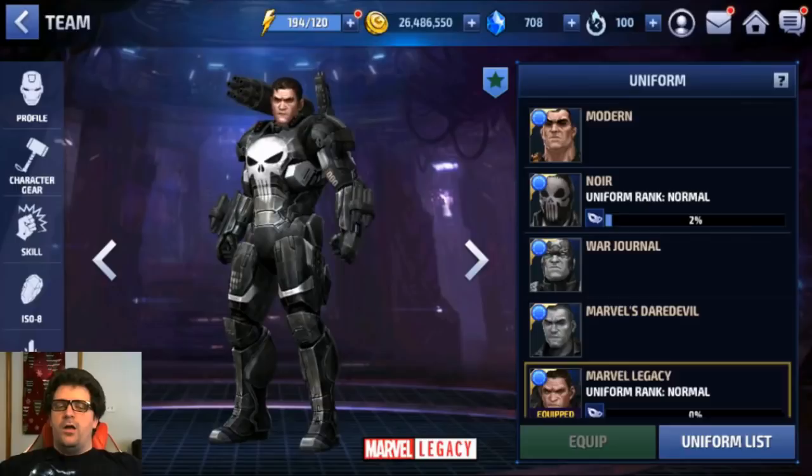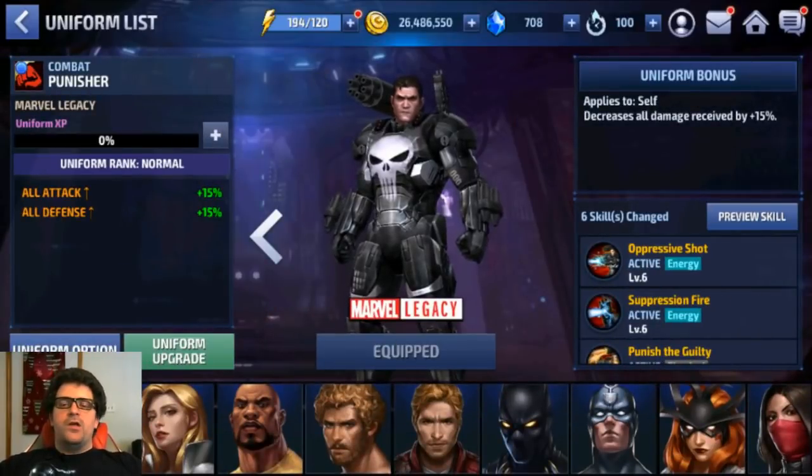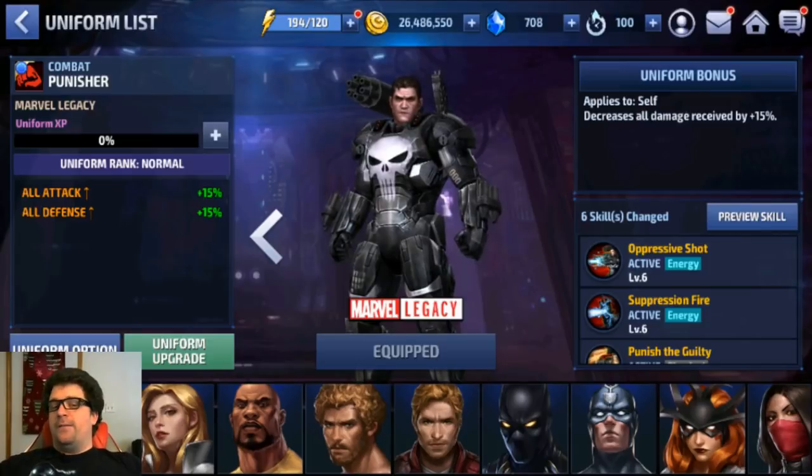So looking at the uniform list, the uniform bonus applies to self: decrease all damage received by 15%. It's not bad, not great either — just a slight damage reduction. It might be good for him because he was taking a lot of damage, so it's going to help a little bit.